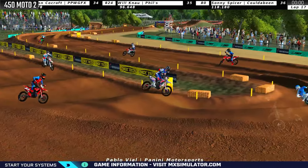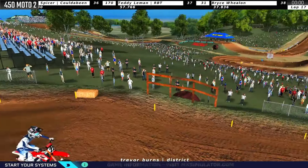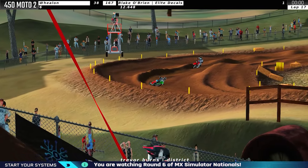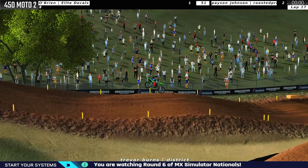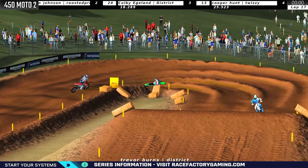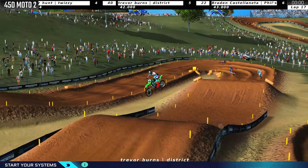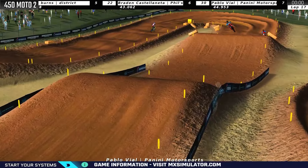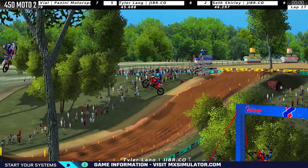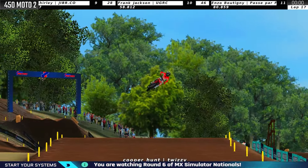Is that Lang too? It is Lang — Lang going down is going to give Trevor Burns P4 on the racetrack, which is going to be the overall win. How the tides have turned on this final lap. He's got to hold position though, because these guys are still hot on his heels. Castellaneta is right there, and then those guys got up in a battle with each other — Shirley, Lang, Vial battling each other. Look at how close they all are going off of this double into the big uphill triple together.